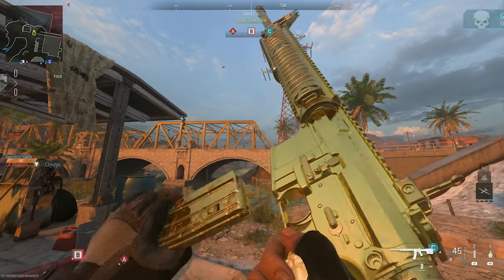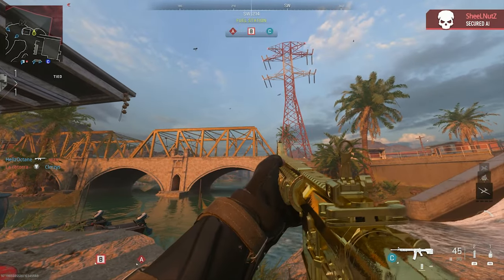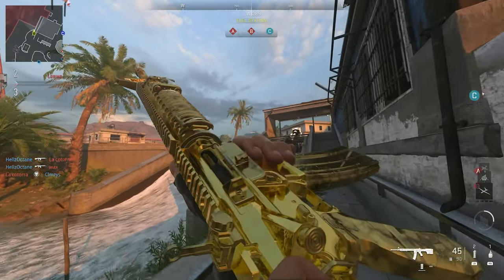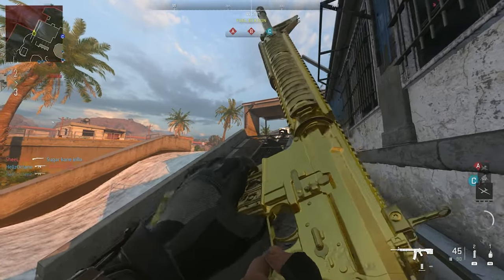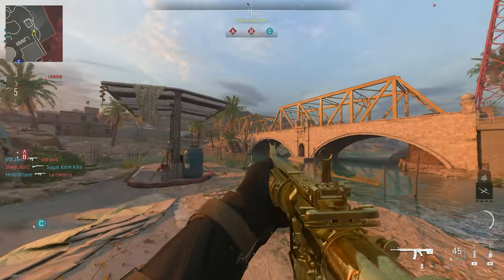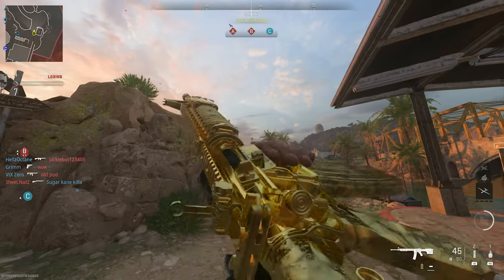This is what gold looks like in all its glory. Gold looks so good in this game - I really love this camo. It literally goes across the entire weapon; any attachment you have on here gets gold. Walking into the shadows here and bringing it out in the sun - it looks amazing. Very good looking weapon.